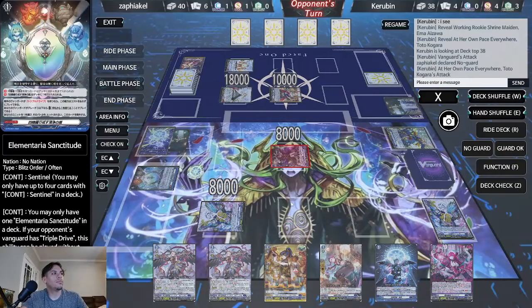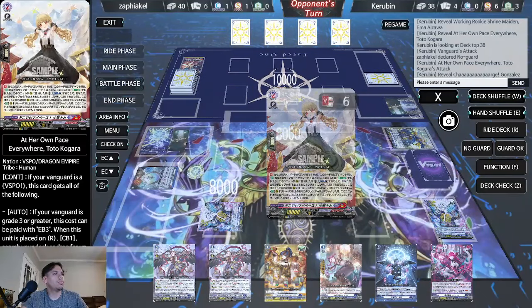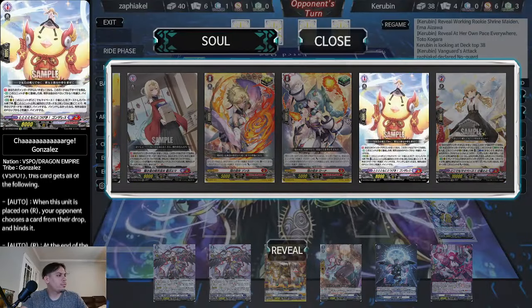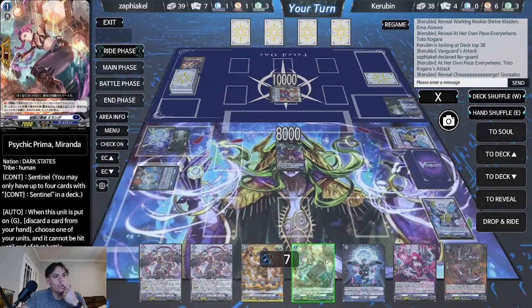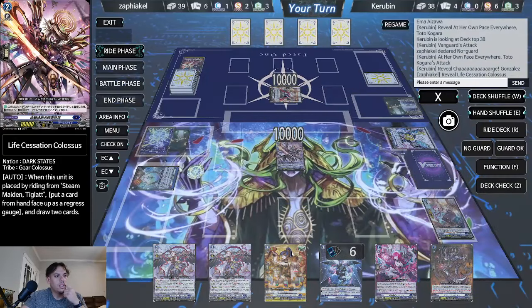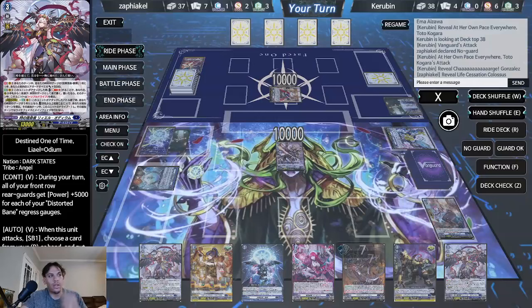Going second is a little harder — we need to slow down the game. That's why I don't mind him attacking my grade one. Not a good card for damage. We'll take that one. I thought you had to be on a grade three for that — wow, I was playing that card wrong. That gives us our guaranteed second one. He's going to get a re-stand but not an extra critical. I think we drop and ride here, then skill — I'm going to put the other Odium into the regress gauge because by turn four we're going for game anyway and we got another one.